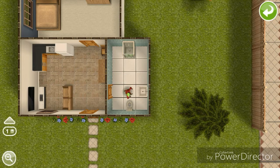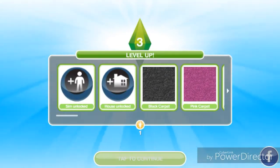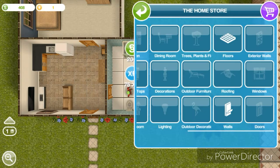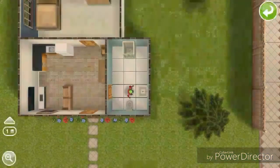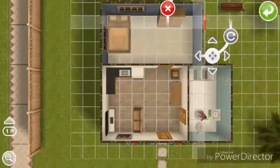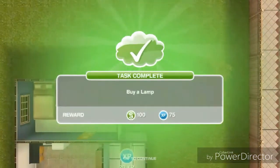I'll just use this wallpaper because it's free. I think it's a cottage style — of course the other one was going to be expensive. Next task: buy a lamp. This home is looking better every minute, or it would if it weren't so dark in here. Some light would help your Sim find their way around — buy a lamp from the home store. I'm just going to buy the standing lamp because we don't have a table to put the other one on. So that's good.